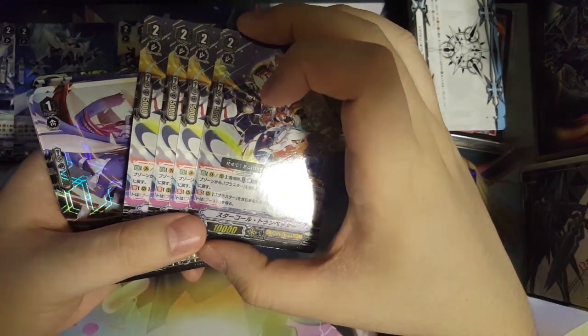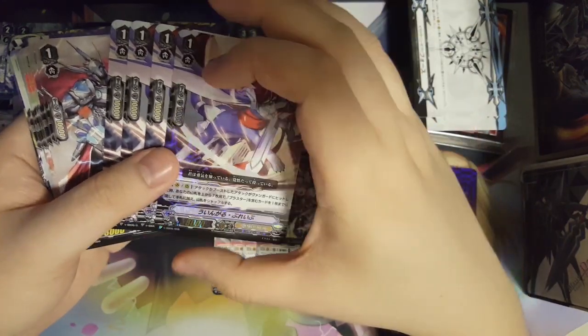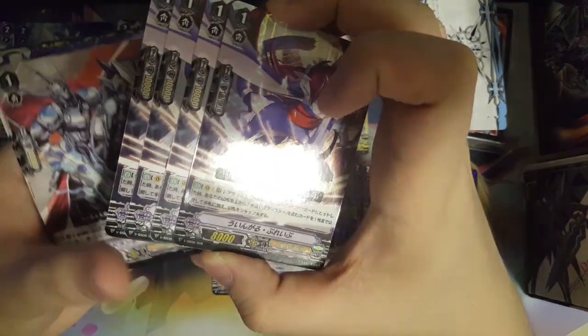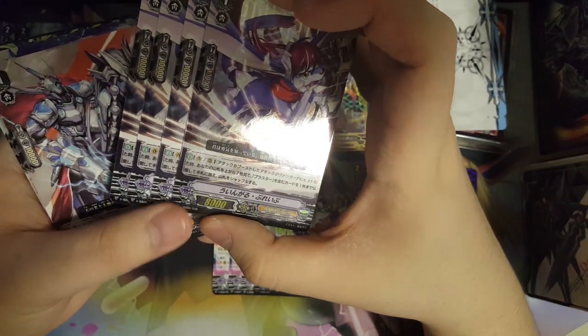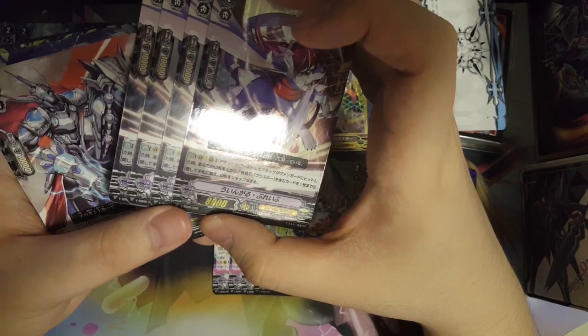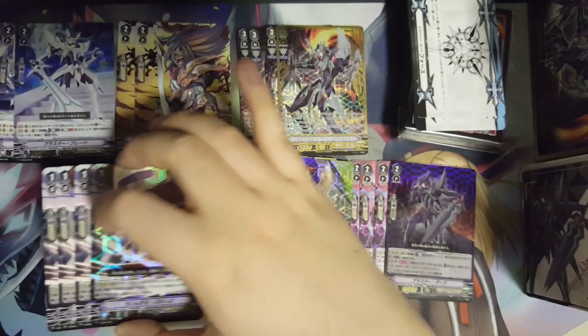We also have four Stokholm, which is very key — it helps you get the order card and gain boost when you have a Blaster Vanguard. In the past it was a grade zero that would go to soul on attack hit and search for a Blaster. Now it's a grade one: as long as its attack hits the vanguard, you can look at the top seven cards and search for a Blaster to add to hand, then shuffle your deck. This card doesn't need to go to soul, so it's quite powerful.